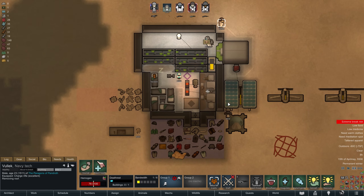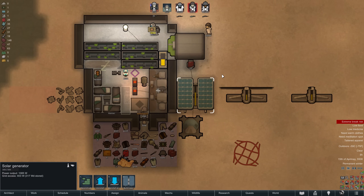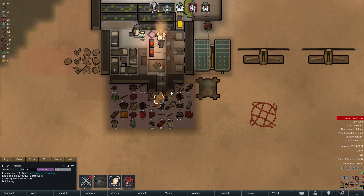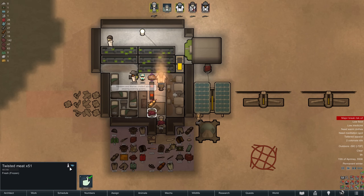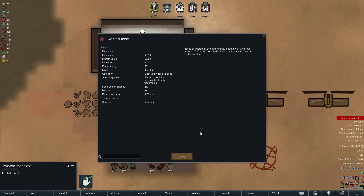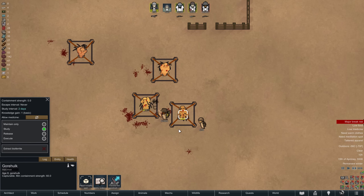Back at our shelter we can also remove the roof I accidentally built over our solar panel — thank you to everyone who pointed that out in the last episode. Ellie is then going to butcher the dead Gore Hulk, although we are not exactly planning on eating it. Entities like the Gore Hulk drop twisted meat, and while just as nutritious as regular meat, our colonists won't appreciate eating it — even after it has been turned into nutrient paste. There are a few other things we can do with it, though; more on that in due time.